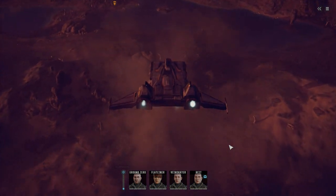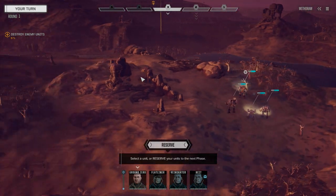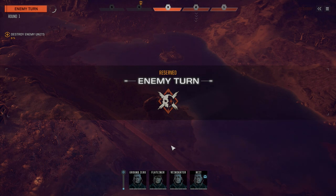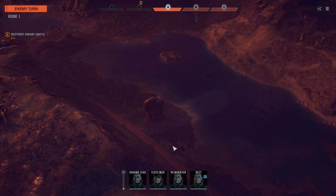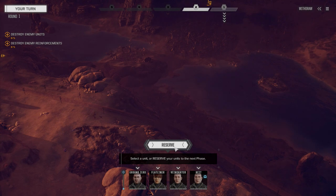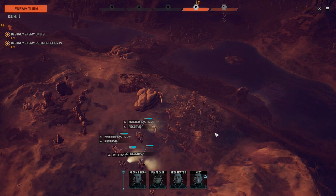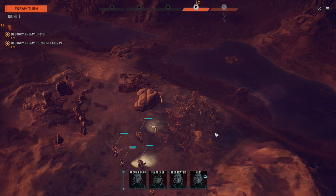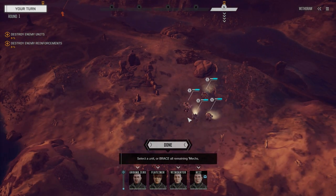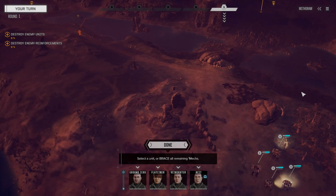Four mechs on the ground. We're up against pirates today — shouldn't be too much of a problem. I'm thinking there's probably going to be reinforcements; I don't see any on the map yet but I'm sure they'll be coming. We're going to reserve here. Sure enough, here come the reinforcements. We're going to reserve back to turn one to see if anything else moves up. Looks like a 40-ton mech, so we're going to make a left-hand turn and head towards those guys.